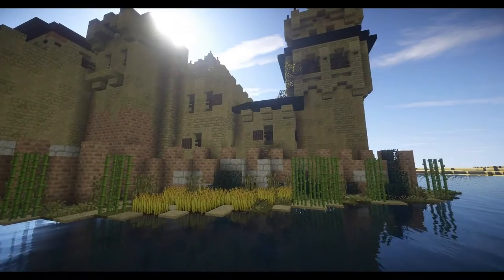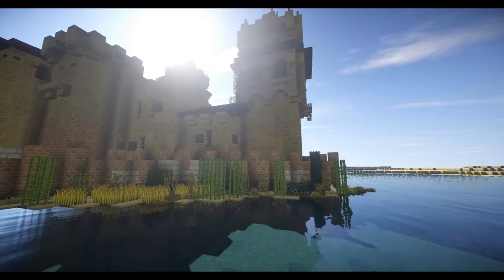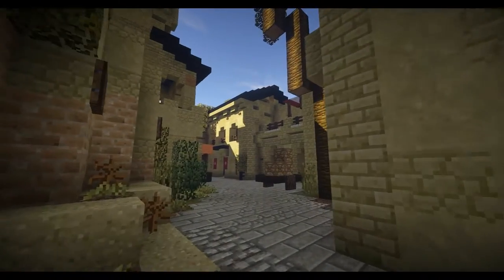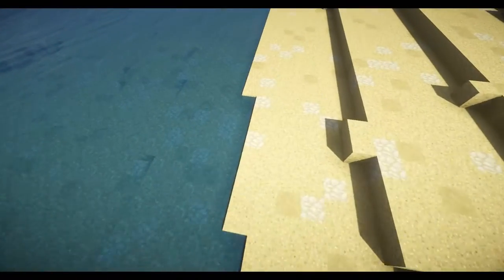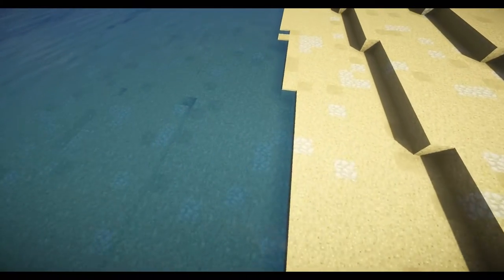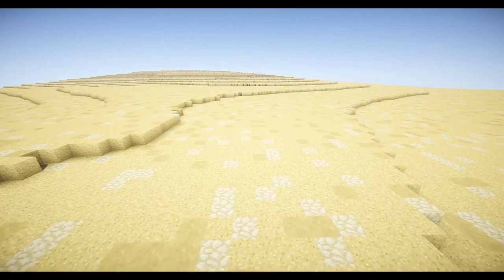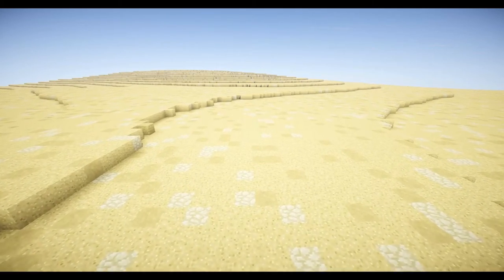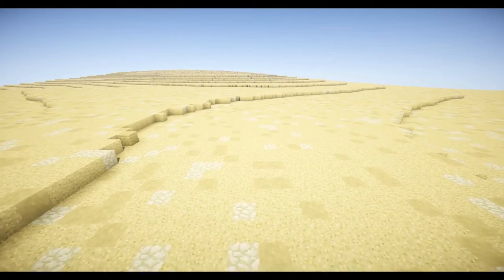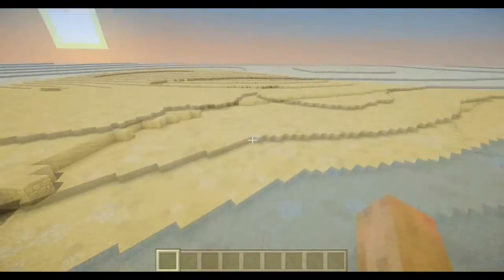Before we start doing some serious building, I want to make a small story for my build. I want to build a very small trading town located close to a river, so it can use the river to make the soil good for planting crops. There will be a main road going through the small town, maybe an inn or tavern where people could stop and rest. Maximum five houses.